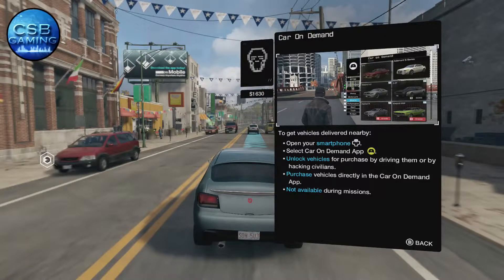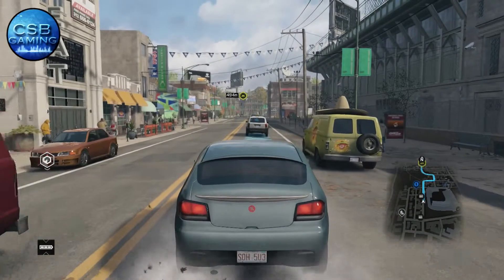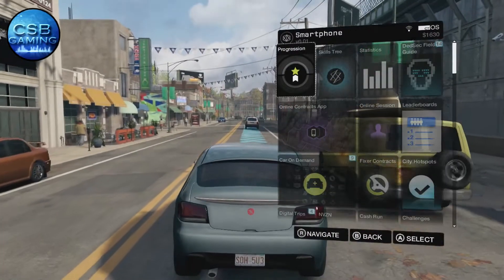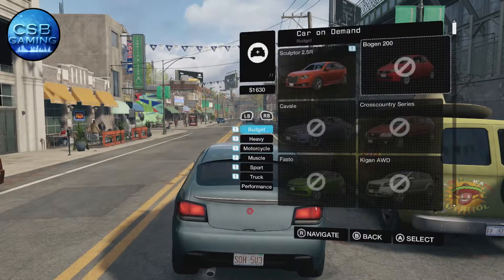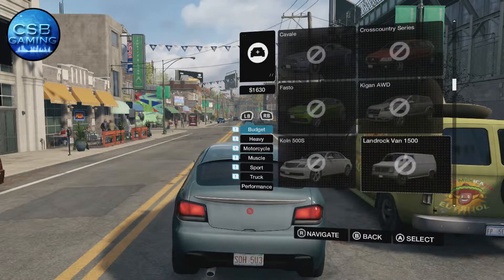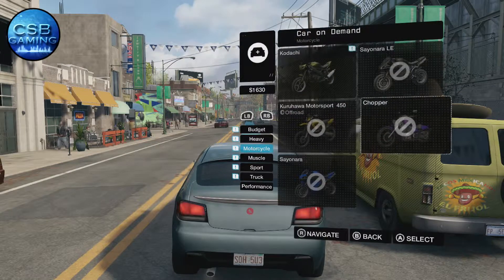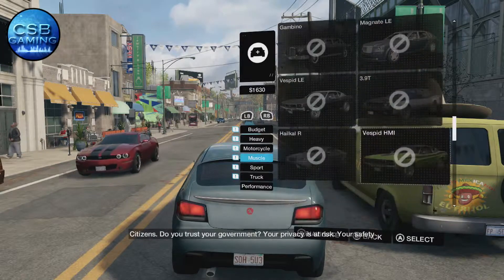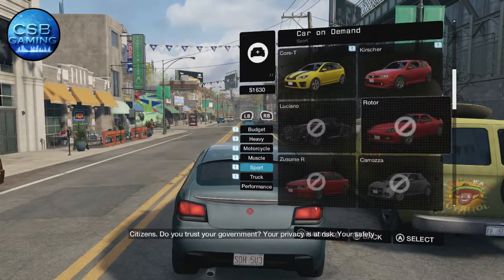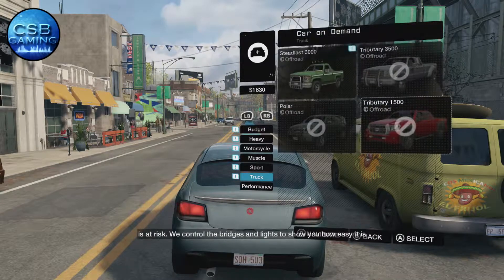This is the car on demand app, which you can access through your phone. You can unlock vehicles by purchasing them, or just nicking them — sitting in them unlocks them, which is much quicker in my opinion. There are quite a few different cars here. You just select them and they'll drop it off for you.